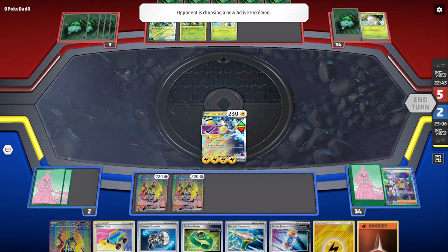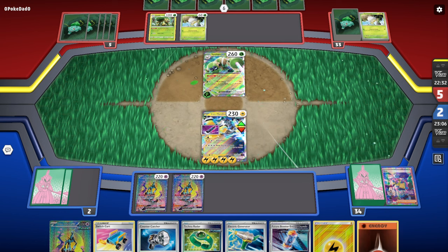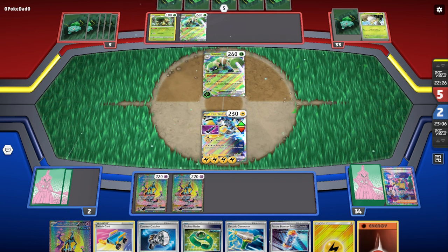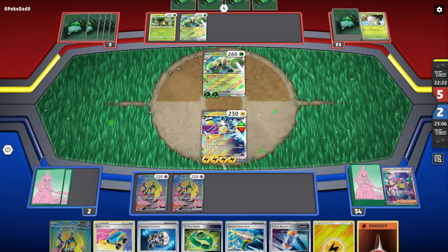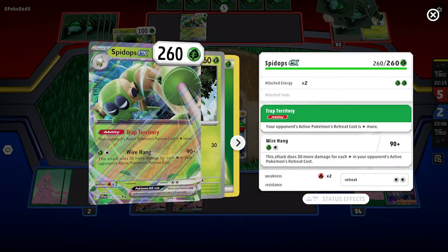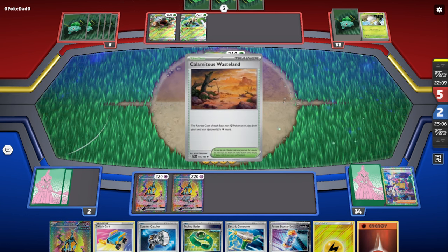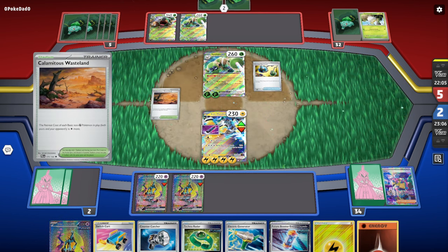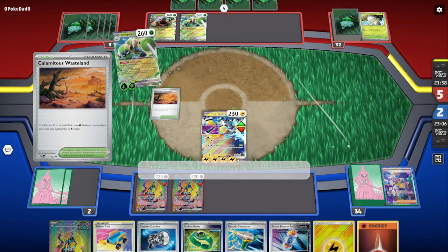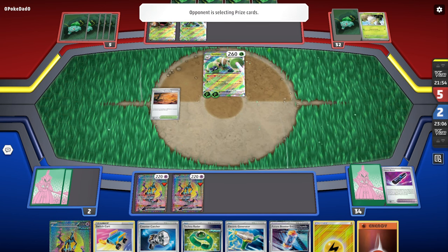We get Iron Crown EX and a Techno Radar from the prize pool, plus an energy — things are going for us. Then Torterra EX comes out with Calamitous Wasteland. Energy Retrieval gets two energies from the discard pile. Iron Hands is definitely going down here — they take two prize cards. I was afraid to let Iron Hands go down but didn't really have a choice.